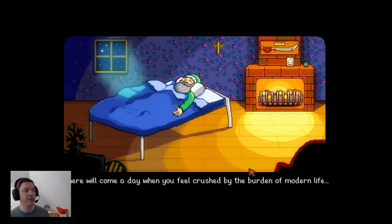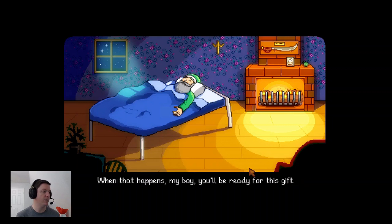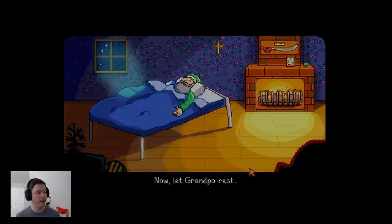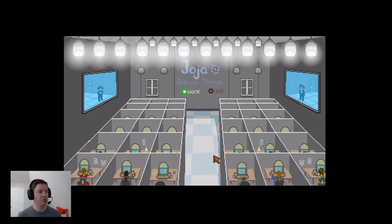My goals for Spring Year 1 are as follows: we want to buy the fiberglass fishing rod on Wednesday the third day, we want to buy the first backpack upgrade on or before Friday the fifth, we want to reach foraging level four by the end of the 14th. The reason is that salmonberry season starts on the 15th, and if you're at foraging level four you get an extra berry per bush that you shake.